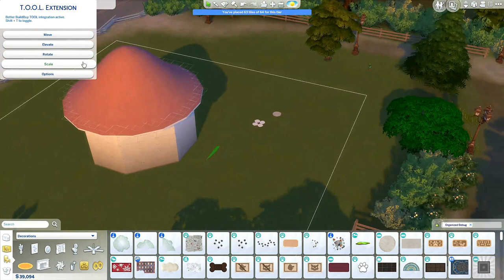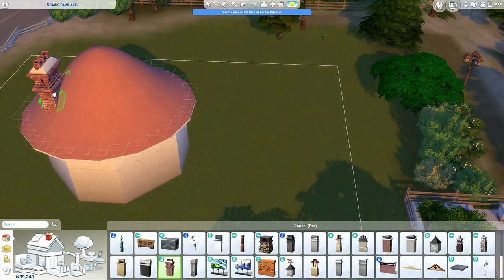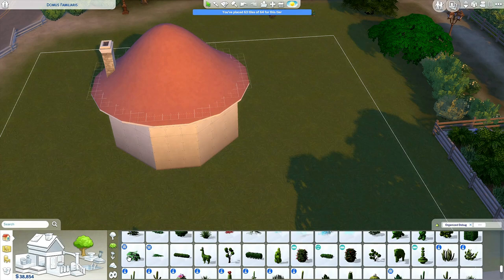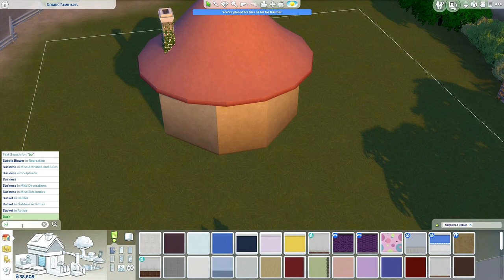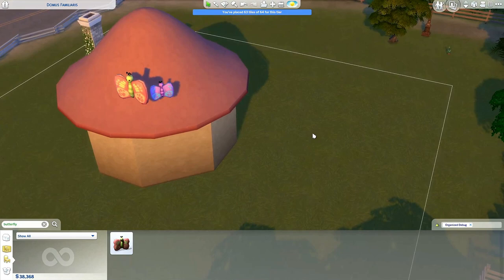I tried to figure out how to make dots on the roof. Turns out I couldn't — those rocks I tried to put on the roof just disappear when they get close to it. I tried some rocks and needed to rotate them, but that can only be done when an object has three dimensions, and these rocks didn't have that. So I couldn't rotate them using tools, which sucked. The roof doesn't have any spots, but I did put some decoration on top of it.